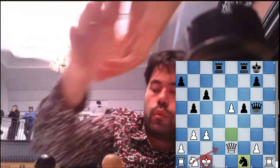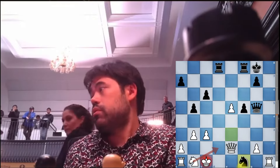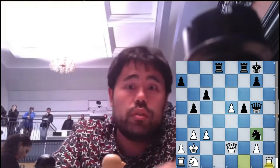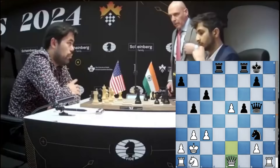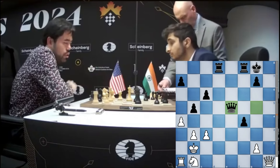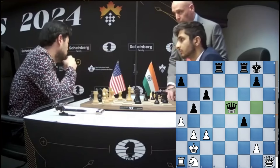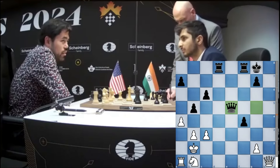Hikaru Nakamura resigned from this position. This knight cannot jump in because of the triple attack on the d2 square. The best possible move was king b2, but after that attack this is basically a fork on the queen and the rook. After those following moves this exchange sacrifice happened, with one pawn push simply winning for Vidit. Hikaru Nakamura resigned. They are discussing what happened in the game and Hikaru is explaining what really happened. Thanks for watching — we will be back with the next video.